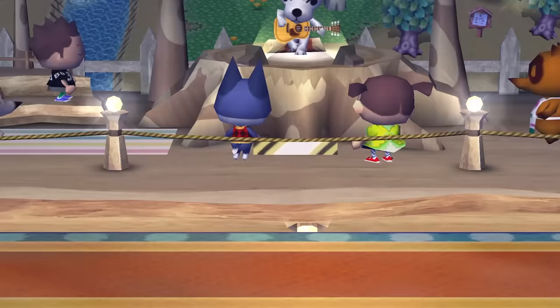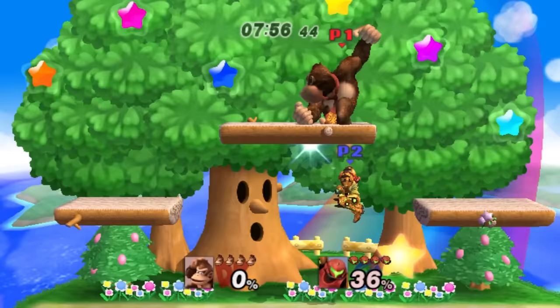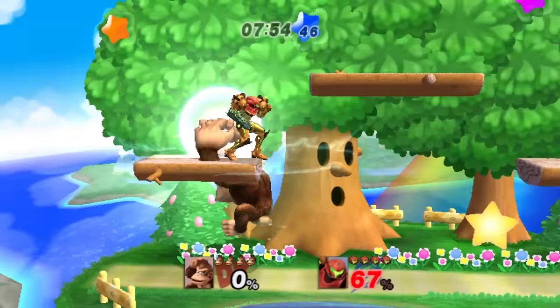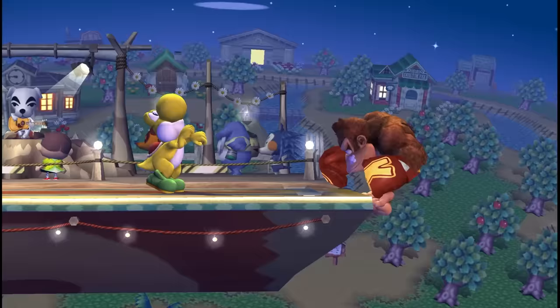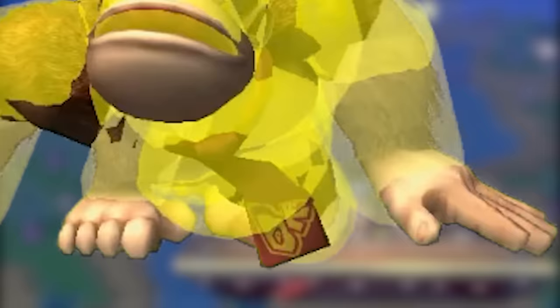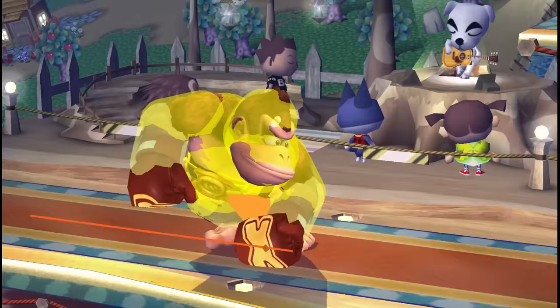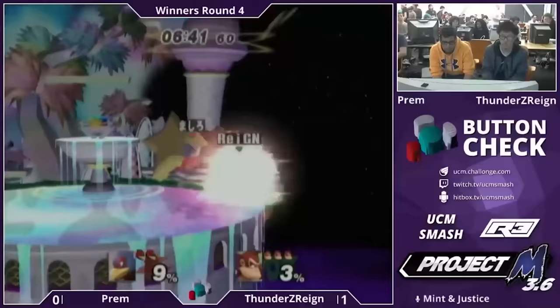How did they change him in Project M? They made him big — literally. A byproduct of the Brawl engine used in PM is the Brawl character models, and Donkey Kong is noticeably larger. This relative buff increases his range. A lot of his moves in Melee have negative disjoint, meaning their hurtbox extends beyond the hitbox — this was fixed in PM and buffed his range. DK's shield and hurtbox flaws were also fixed. His tie is no longer a hurtbox, and his shield can actually be used to cover his body. His dash speed was also increased, and his grab is way better.